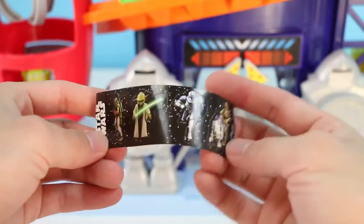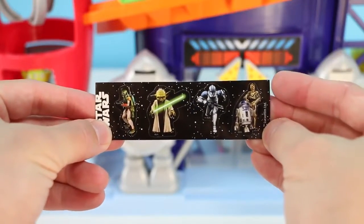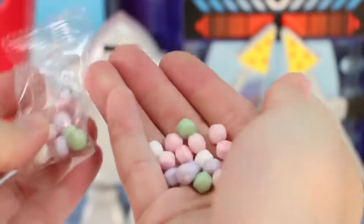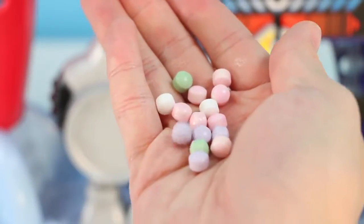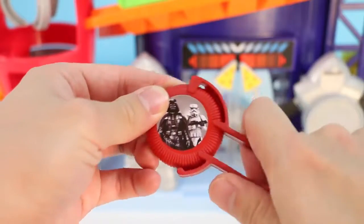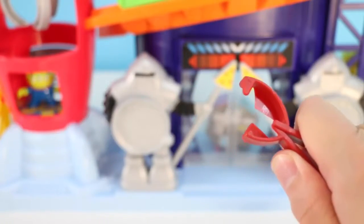We get four stickers of some of the main characters. Here's some sweet candy — we get some purple, green, pink, and white ones. Oh nice! We got a Darth Vader and Stormtrooper disc shooter. Whoa! That thing flies!